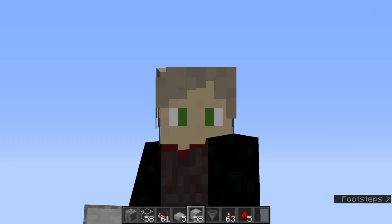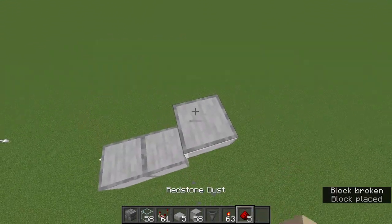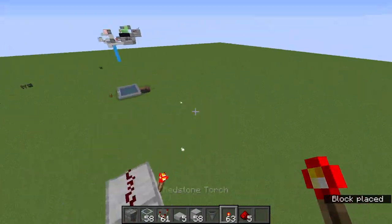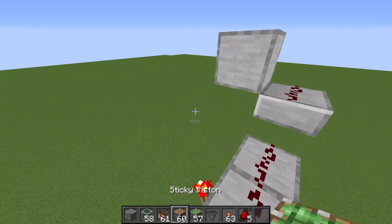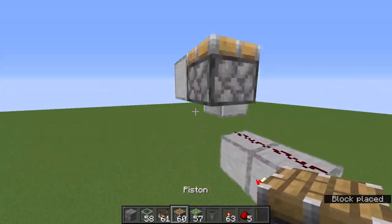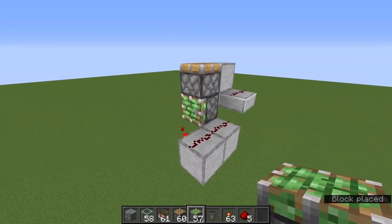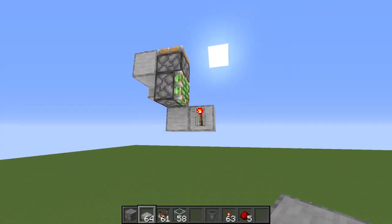You're going to start with two blocks like that, then you're going to go up and have a slab, then put some dust on those blocks and get a redstone torch there. Go up with a block right here, then get a normal piston and a sticky piston — the normal piston faces straight up and the sticky piston faces straight down. Then place redstone up there and now you have a smart piston.